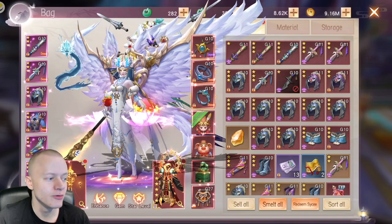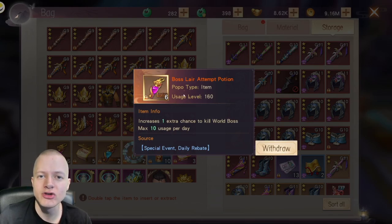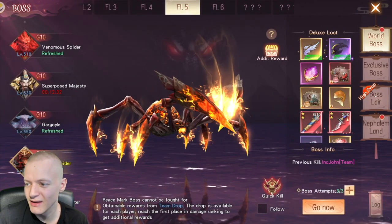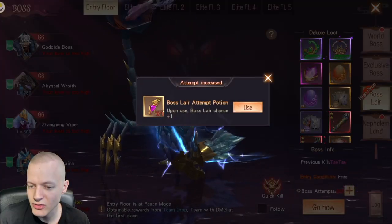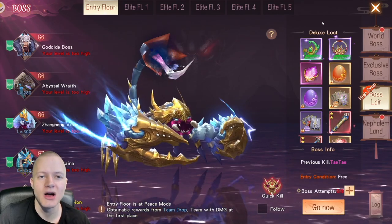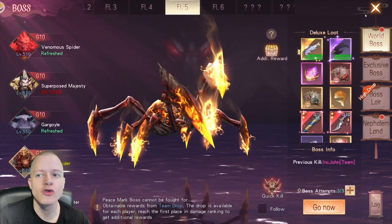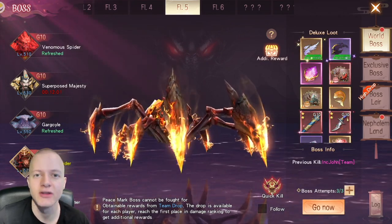Throughout the game through free-to-play events, you do get potions. You can use up to 10 potions a day. Let's say you're doing Boss Lair — you can use potions for extra attempts, but only do this during a 2x event because then every boss is dropping 2x loot. So if you did six attempts, you get rewards equivalent to 12 attempts. The same goes for World Boss — always save world boss potions for when there's a double event.